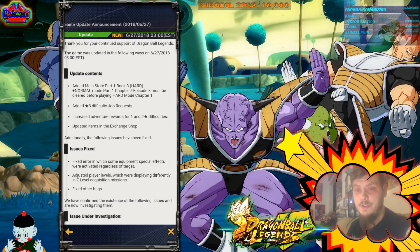In the exchange shop, they added a new outfit for Shallot — it's a Saiyan Saga Scouter Vegeta costume. We can check that out. It costs 500 exchange coins. Other than that, nothing in the exchange shop has changed that I saw.